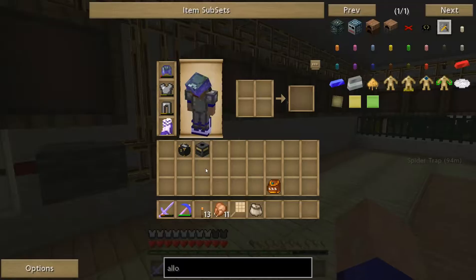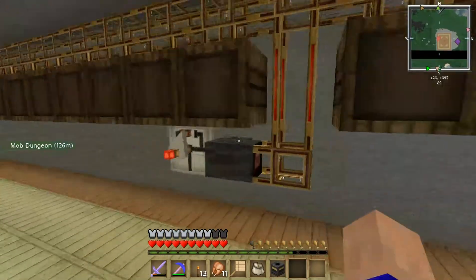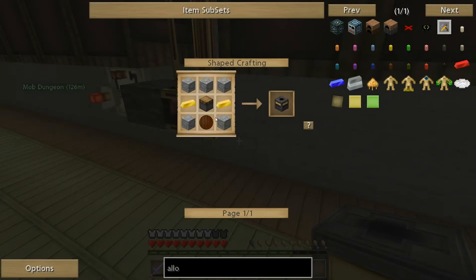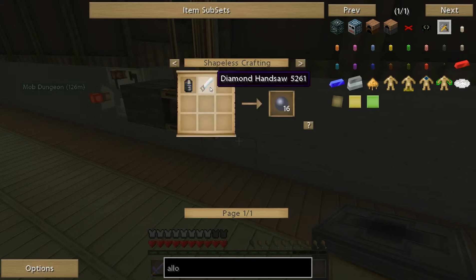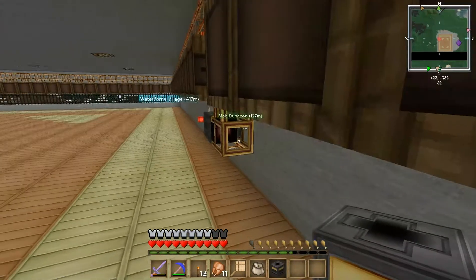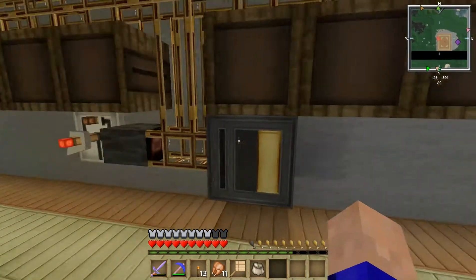So now we want a filter. Filters are reasonably easy to make - you just need a piston, cobblestone, two gold, and a red doped wafer. For the red doped wafer, you need to make a silicon ball, which is eight sand and eight coal in an alloy furnace. Then you use a diamond hand saw with the silicon ball to get silicon wafers. Then just one of those with four redstone makes a red doped wafer, and you use that for a filter.